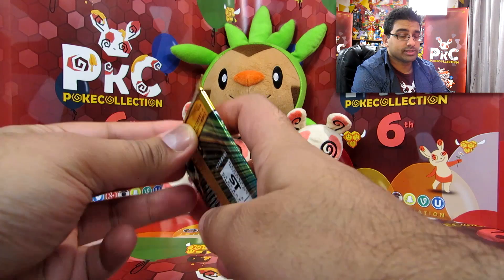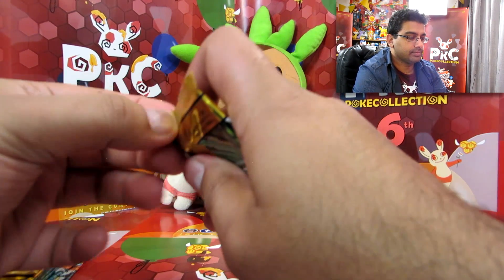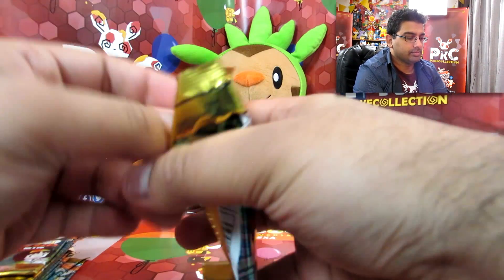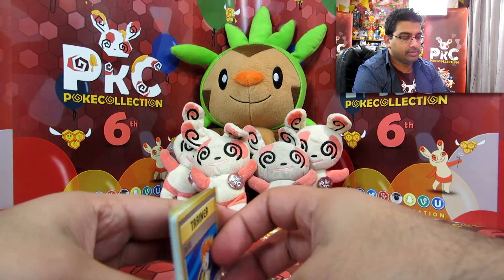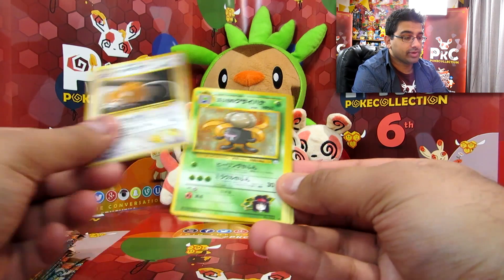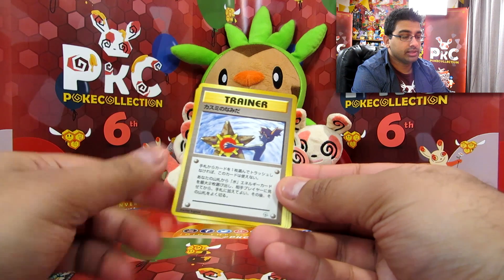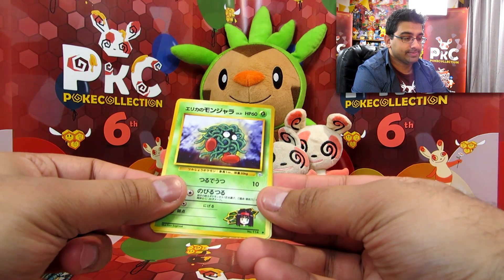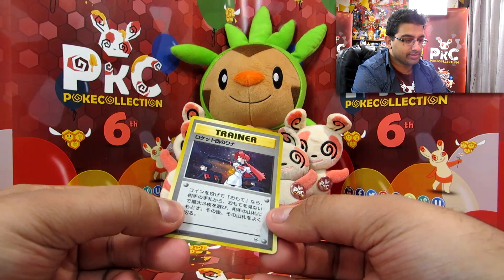Still got quite a few packs to go. We've got Misty. Vulpix. Raticate. Gloom. Geodude. Rattata. Misty again. Tangela. And a Team Rocket holo.